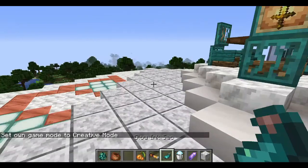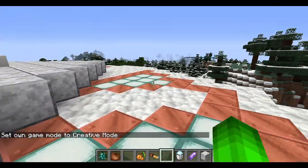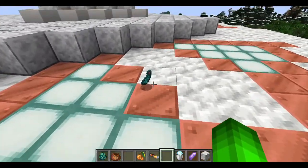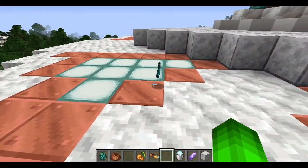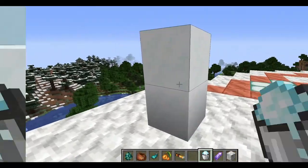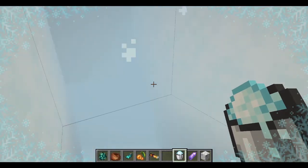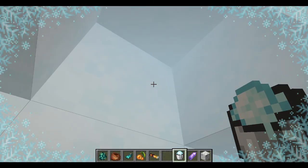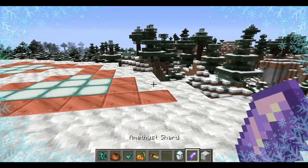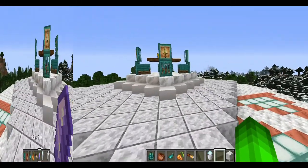Let's move on to our next item. Next up we have the glow ink sack, which goes with the squid. I do not know what it's used for, but it is here and you can look at it. And this is a bucket of snow, which you can literally just make a snowman with. I forgot this was a feature in Minecraft. I'm freezing to death. And then you have a crystal, which does nothing.